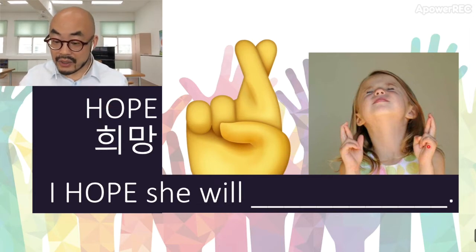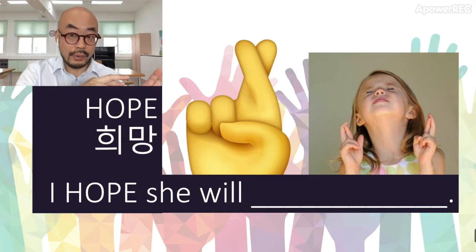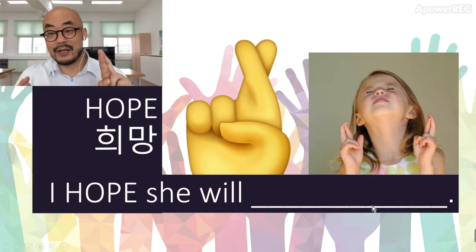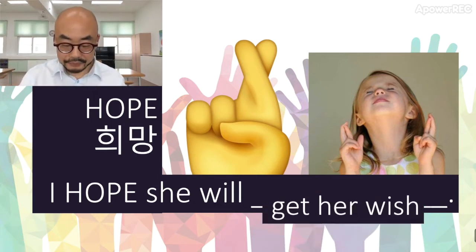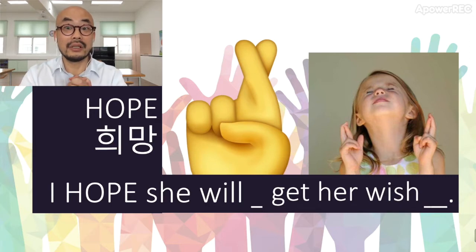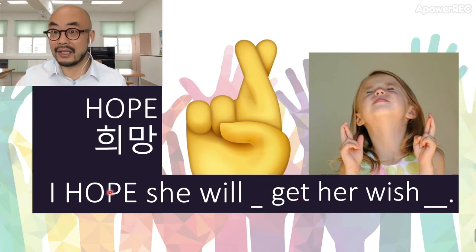So this picture here, and what she is doing — she's doing this, right? That's wish, 소원, right? But hope and wish are almost the same, but we're going to use it in a sentence. I hope she will... there are three words. One hint is wish. The best way is 받는다 — get, okay? And then wish. But I hope she will get her wish. 소원을 이루어진다, right? I hope she will get her wish — 나는 그녀의 소원을 이루어지는 것을 바란다.